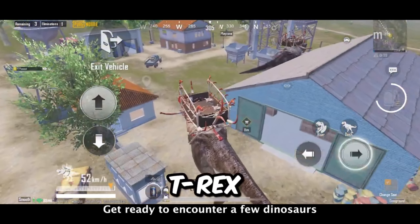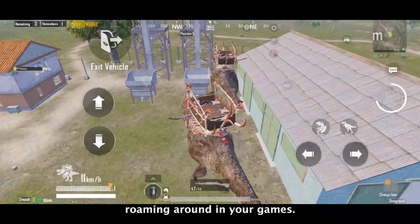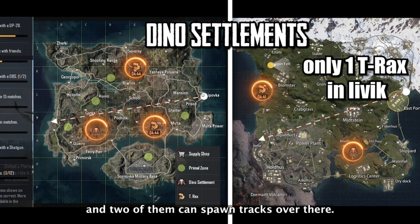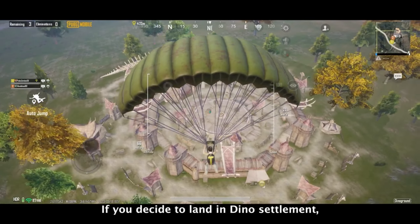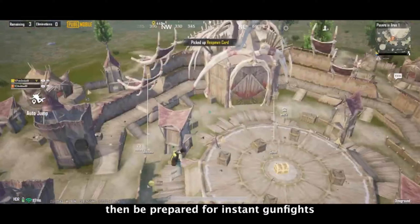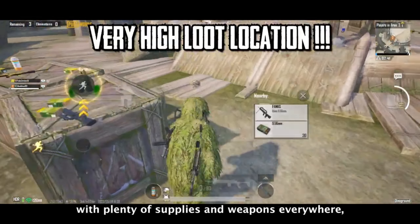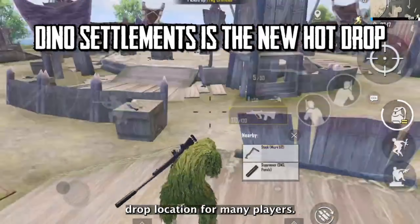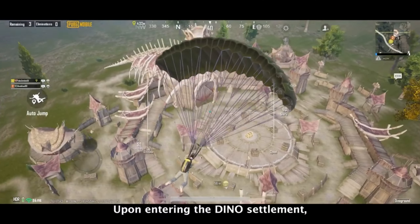Get ready to encounter a few dinosaurs roaming around in your games. In Dino Ground you will find dino settlements — three in Erangel and two in Livik — and two of them can spawn T-Rex. If you decide to land in a dino settlement, be prepared for instant gun fights, as the area is filled with plenty of supplies and weapons everywhere, making this a popular hot drop location for many players.